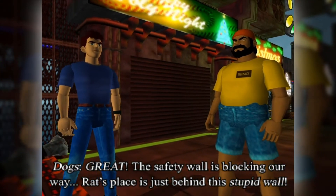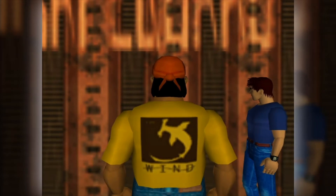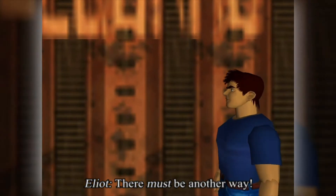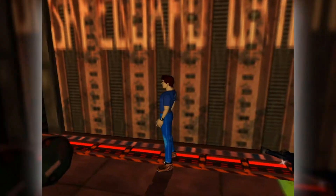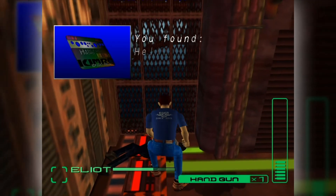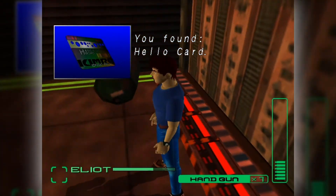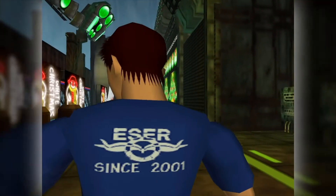Great, the safety wall is blocking our way. Rat's Place is just behind this stupid wall. There must be another way. Don't ask me. Make sure you pick up this Hello Card here, because you need it to enter the next major area — take a guess at what it is based on the name of the card, because you're completely right.